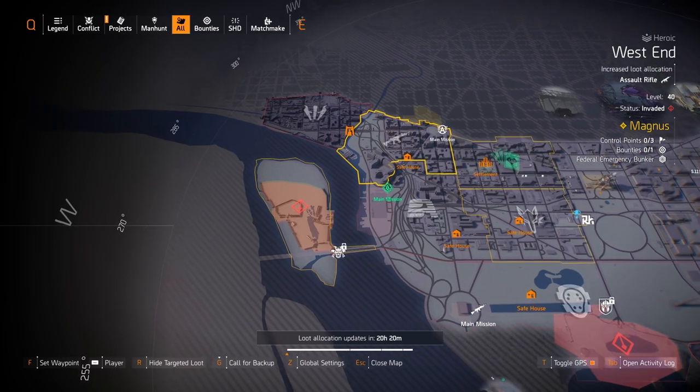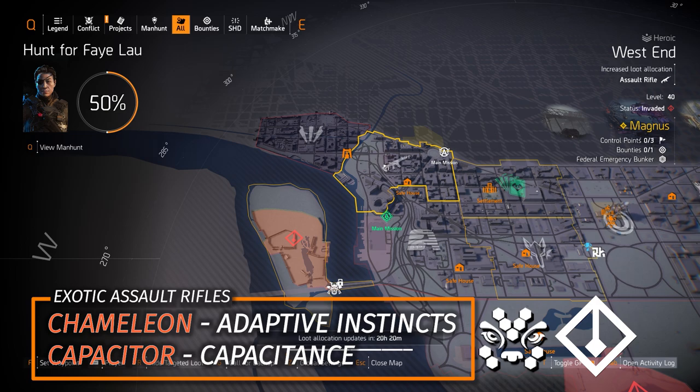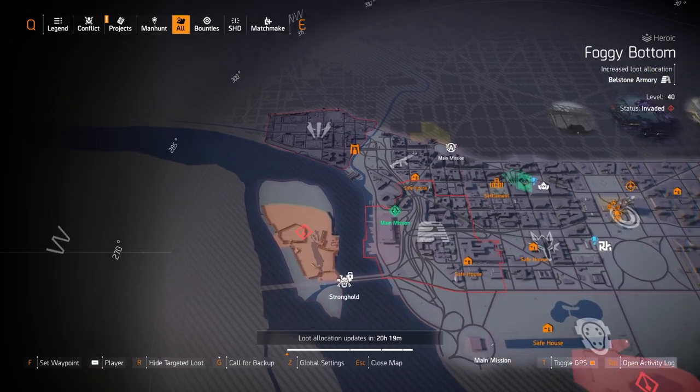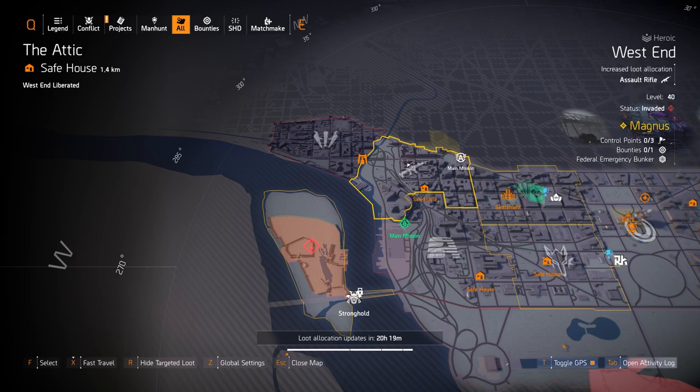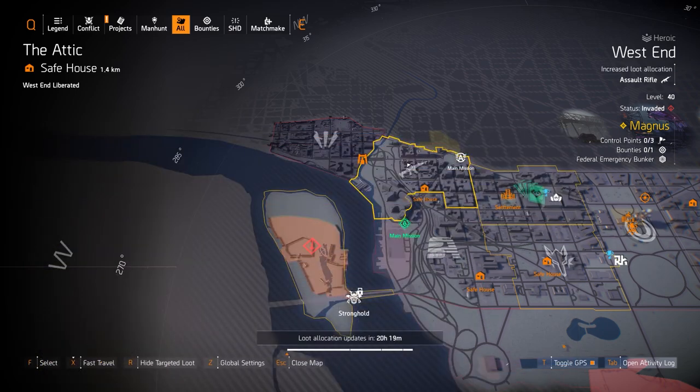Lastly, assault rifles at the West End area. You got two exotic ARs besides the Eagle Bearer, which is still a Dark Hours Raid exclusive: the Chameleon with Adaptive Instincts and the Capacitor with Capacitance — both amazing. The Chameleon works really well if you take the Sokolov chest from True Patriot and swap it for a Fenris. The Capacitor can give you up to 60% skill damage and 45% weapon damage on skill damage or DPS hybrid builds, but you first have to get it from the Summit 5 challenges. Named ARs I'd recommend: the Burnout named FAMAS, the Mechanical Animal, and the Test Subject with Perfect In-Sync.